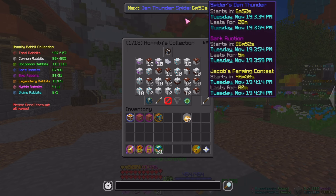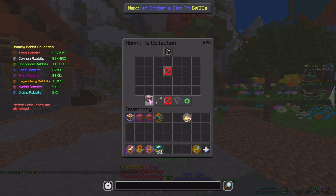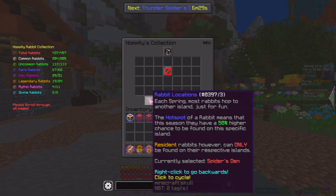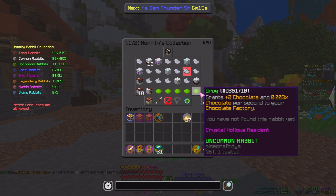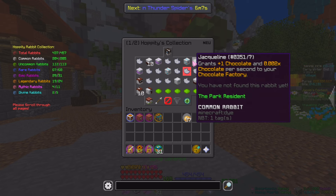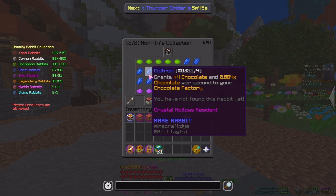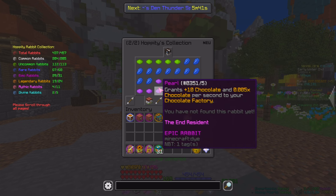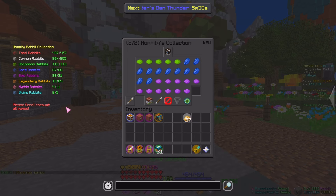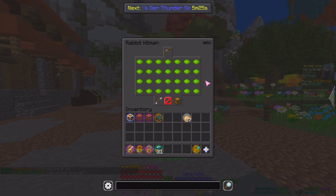They've also added a new feature called Rabbit Hotspot. Inside the Hoppity's Collection it says Rabbit Locations - each spring, most rabbits hop to another island just for fun. The hotspot of a rabbit means that this season, they have a 50% higher chance to be found on that island. Resident rabbits, however, can only be found on their respective islands. Since it is not spring right now, Hoppity's Hunt isn't active, so I cannot view the hotspots. But they've added quite a decent amount of new rabbits - such as Morty, which can only be found in the Dungeon Hub, Potato on the Farming Island, Jacqueline on the park, and so on. This does require you to actually be on the island, so you can't just use the rabbit hitman to collect them and switch islands.